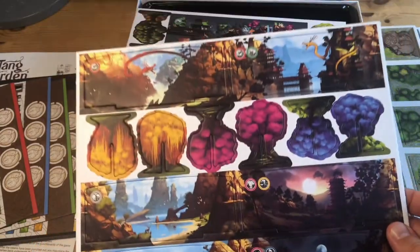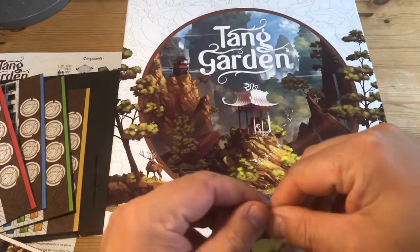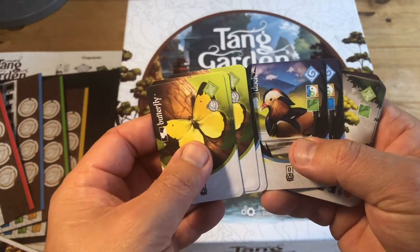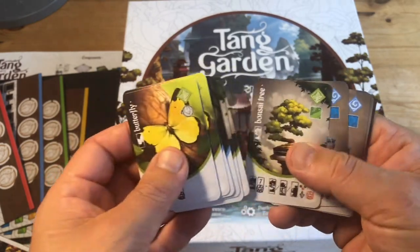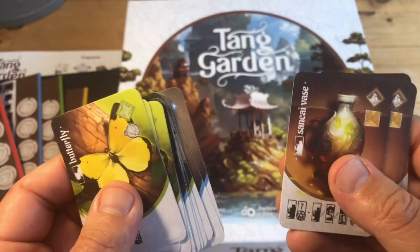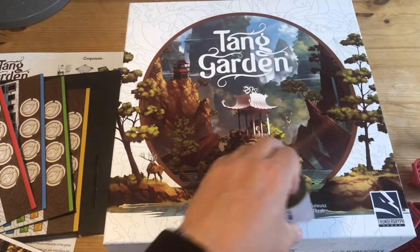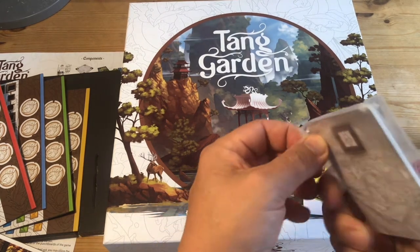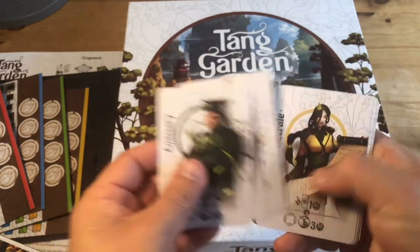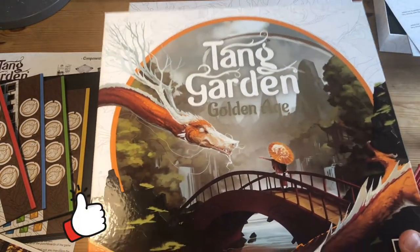And some more scenery and more trees — so that's what you get in Tang Garden. Opening the paper pouch from the expansion — there are butterflies, ducks, a blossom tree, and ninfee — not sure if I'm saying that right — and a vase. So that's what you get in the Golden Age expansion, and then of course there are the extra characters. I don't know if all of this is going to fit in the main game box, but I hope it does.